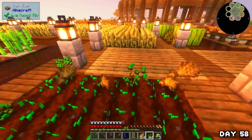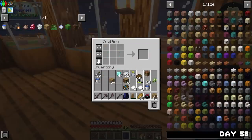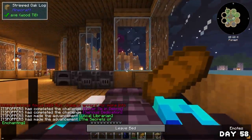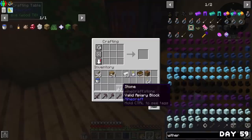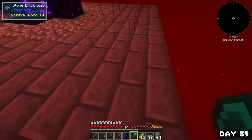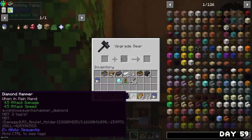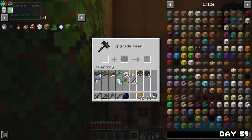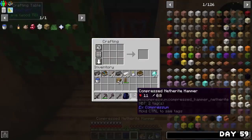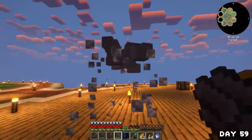I headed to the farm, harvested sugar cane and grabbed some wheat for bread. Then I crafted a bunch of bookshelves, used my remaining books to make an enchantment table, and put it in my backpack for now. On day 59 I grabbed stone from the auto smelter, crafted it into bricks, and headed into the nether to create a bigger platform for mobs to spawn on. Once back home, I checked if I could make a netherite hammer — I could — so I made the real giga-chad hammer and put it to work on cobble to get sand since my auto supply had run out.